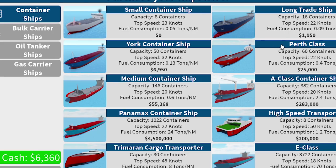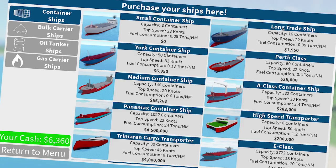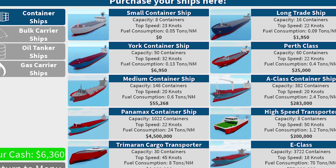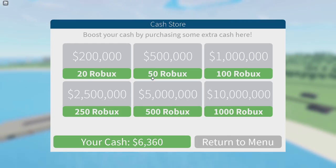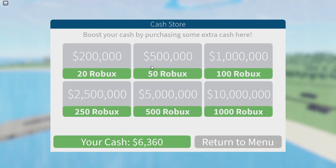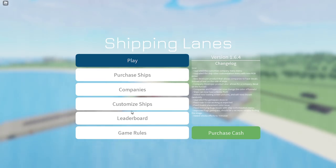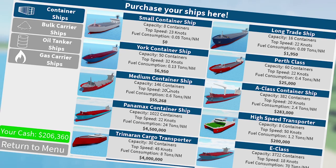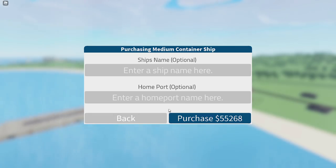Purchase ships. In here I could afford this York container ship, which has a capacity of 50 containers. This is what we need to do, but we don't have enough — we only have 63, we need 300 more. Can I buy more cash? Purchase cash. You can buy that cheap? I mean, 20 Robux is nothing. We'll do a medium. We're at 200,000. We'll do a medium ship container.